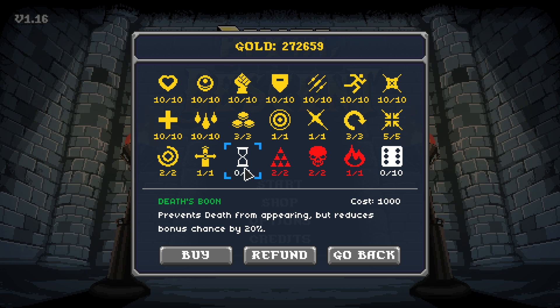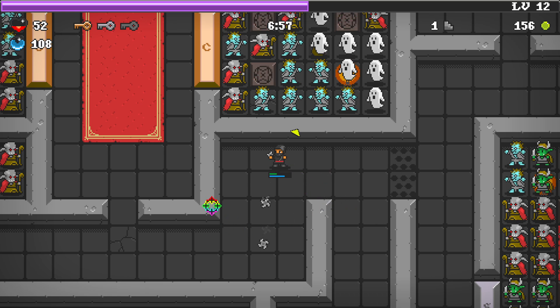Let's go ahead and get that and try it out. Oh no, not again. Almost 7 minutes. Wait — no Death. Getting that item helps you prevent Death from spawning.